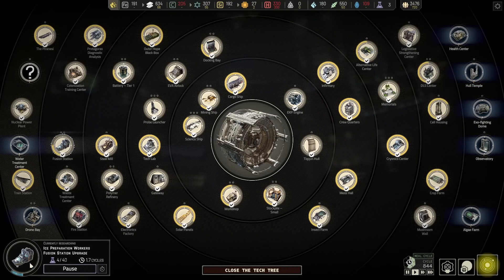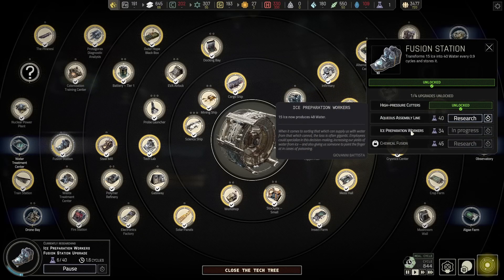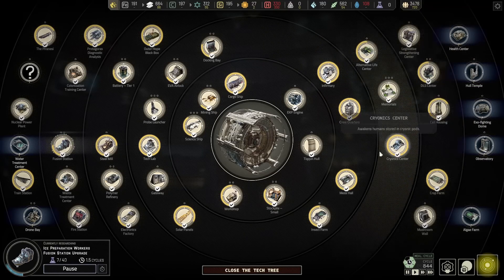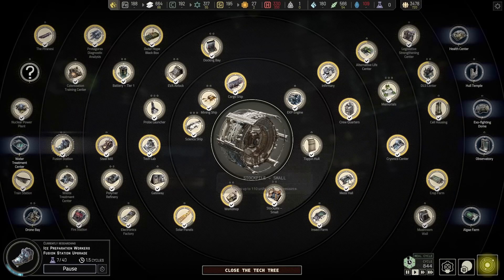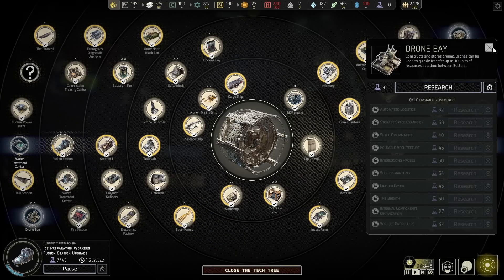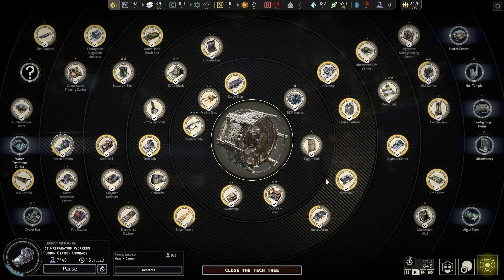After this is done, I think it's time to go for the health center or the drone bay. The drone bay is going to take a lot of resources, so it's the health center — because people are dying left, right, and center, and we don't want them to.